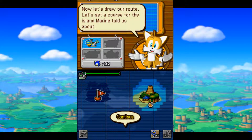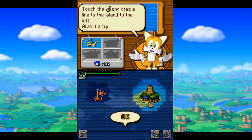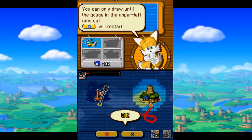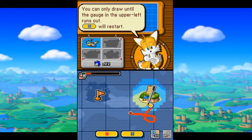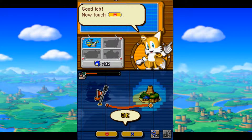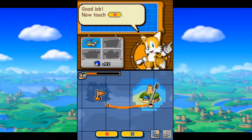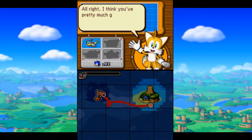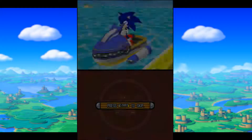I'm not Sonic! Now let's draw our route! Let's set a course for that island Marine told us about — drag a line to get to the map. Give it a try! Okay, so it's like this... Whoops! Well, I guess I gotta restart. Oh, I guess it doesn't have to go all the way! How about that — there's our route! We even got a little circle in there! I think you've got pretty much the hang of it! Now let's set sail — to adventure!